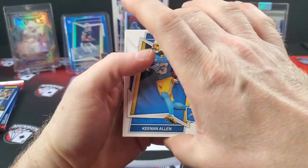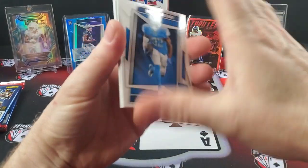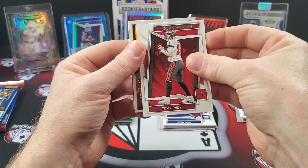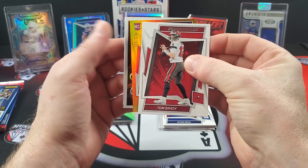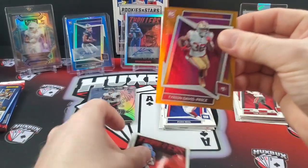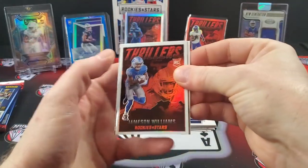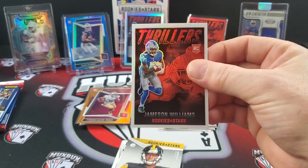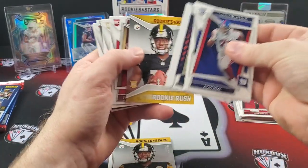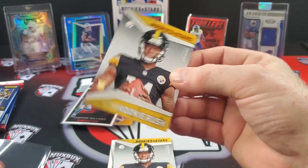One more mem, one more numbered — Keenan Allen, Stefon Diggs, DeAndre Swift who wrecked my fantasy team. Here's our last numbered card — a rookie numbered to 175, Tyrian Davis. This guy has to be like the worst rookie to get — he barely played at all. There's a good one — it's a Thrillers Jameson Williams! And we got a George Pickens Rookie Rush — numbered to 125.